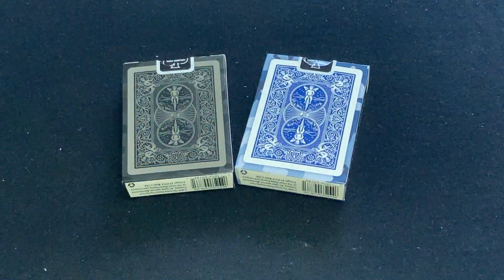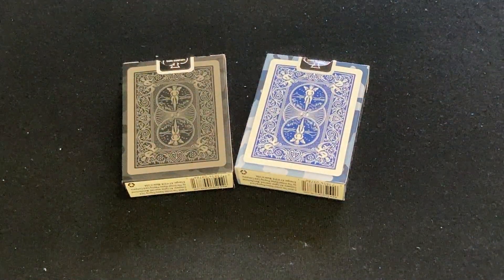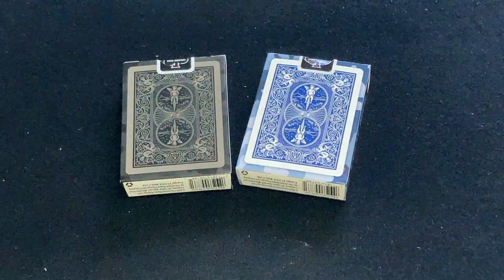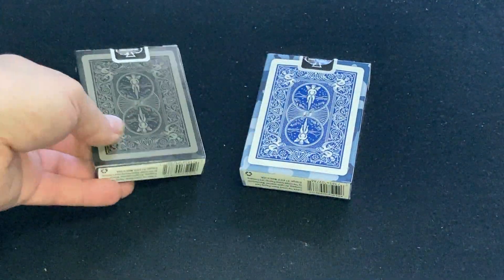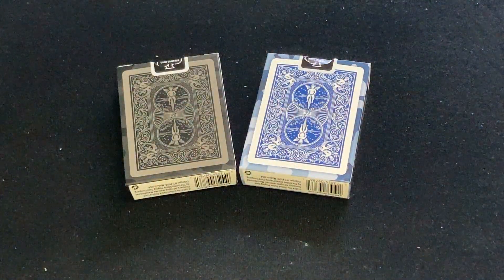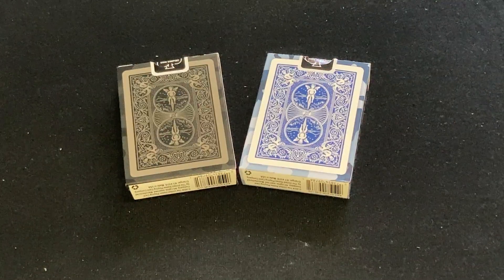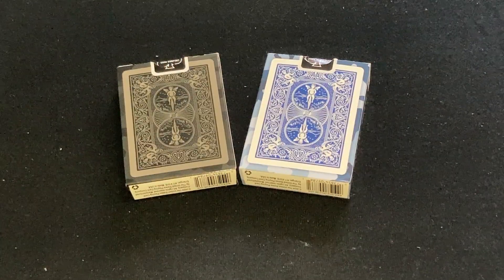One of the most annoying parts about this whole thing is that when I ordered from USBC's website, MySkloCards.com, I ordered two decks because I wanted a blue and a black. But what did they do? They sent me two blue ones, because they cannot, for some reason, guarantee the colors you get. Why? It's 2024.